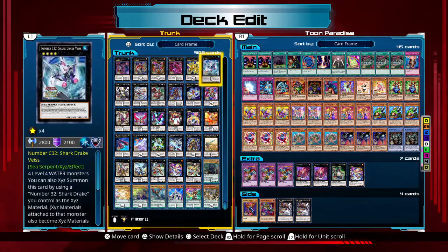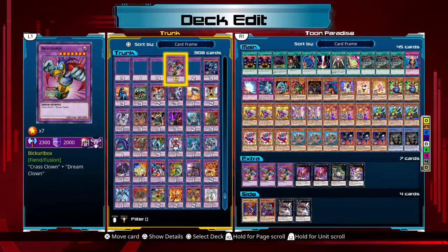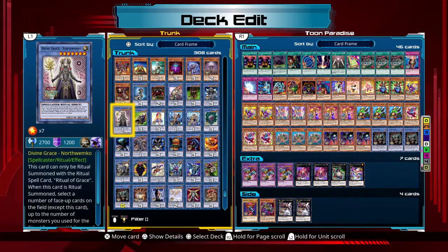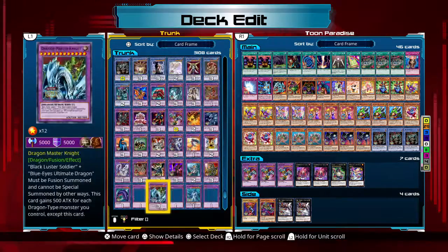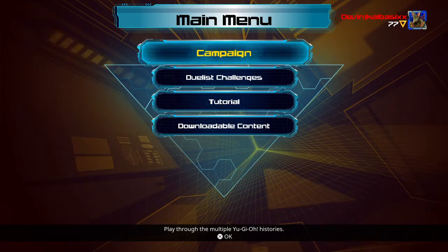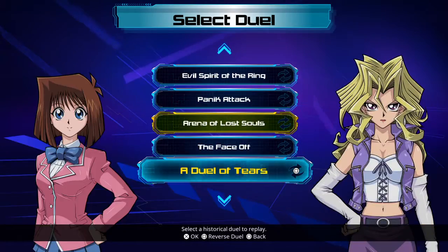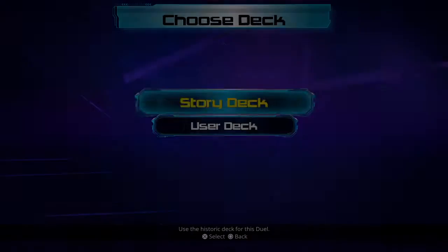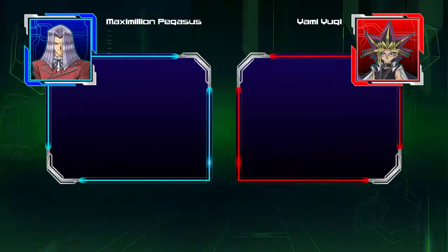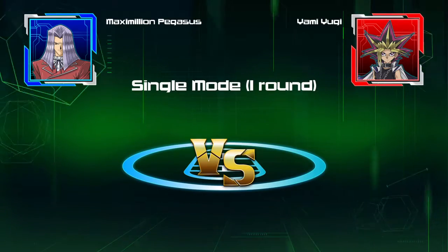We'll put some Zen Mane in there. Okay, what do we got from Rituals? Let's see. This time I'm going to be Pegasus. This is an upgraded set. I kind of put some McDonald's in there.